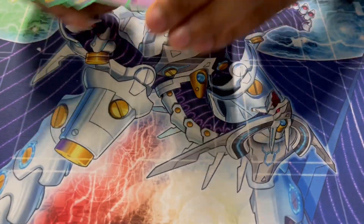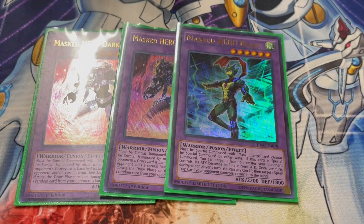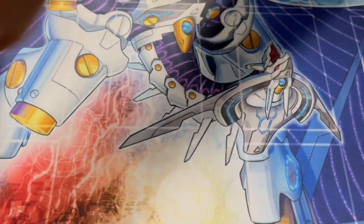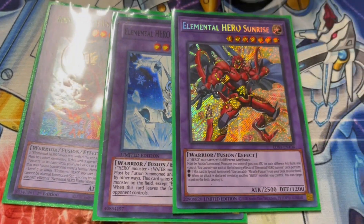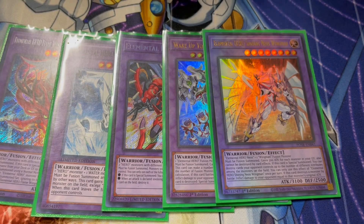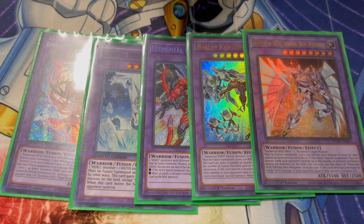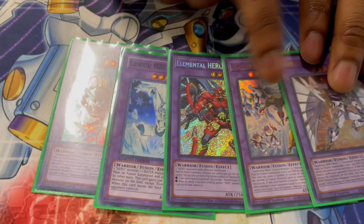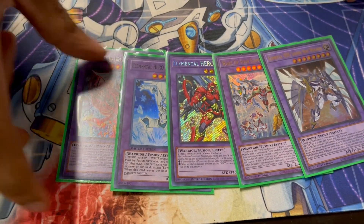40 cards in the main. Extra Deck: two Dark Law and one Blast. These are the only targets you need — you're in Macro Cosmos and spin back, it's pretty good. E-Hero fusion lineup: Inferno, one Absolute Zero, one Sunrise, one The Shining, one Neos Knight — very godly. These five are all you need. This card is insane when you bring it out with Favorite Contact. You can pretty much bring out any one of these off Favorite Contact — these five are very essential for the combo.